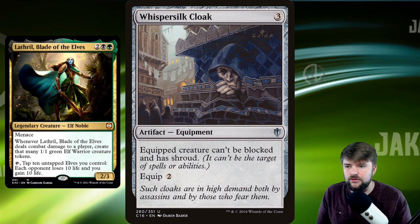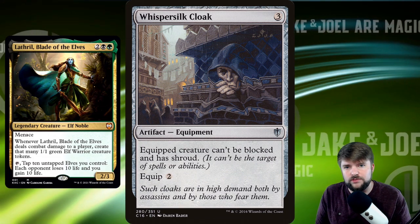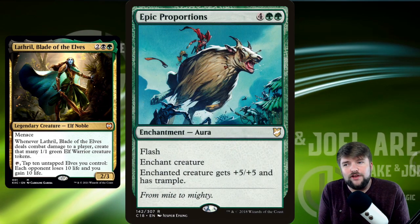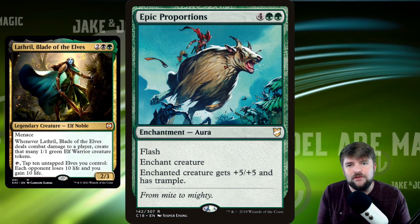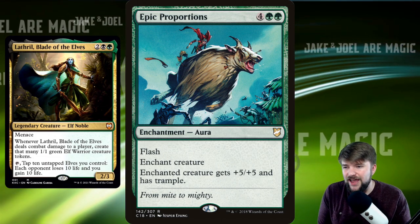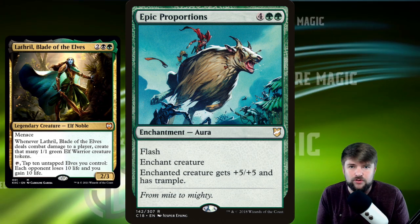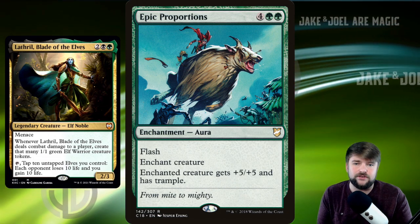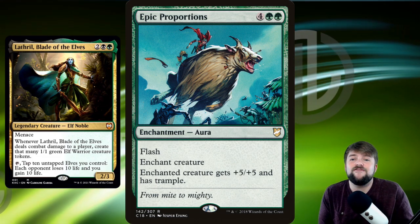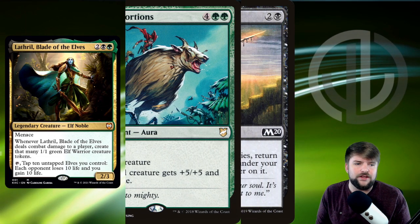Be careful with Shroud if you're not familiar — it makes Lathril untargetable by you as well. Make sure you put everything else on it before you drop Whisper Silk Cloak last. We can also run Epic Proportions — I would not run this if it didn't have Flash. Flash is really what makes it viable. Epic Proportions: flash, enchant creature, gets plus 5/plus 5, and trample. It's going to let us go over blockers, deal damage, and get 1/1 tokens. Or if Lathril is unblockable, we suddenly get 5 more tokens out of that attack.